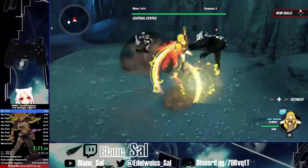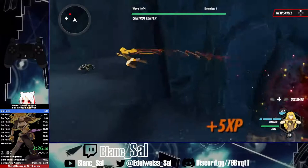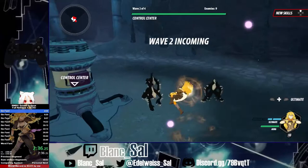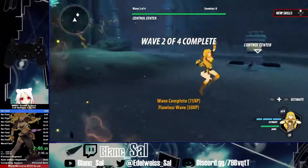For a normal creep I just do the usual light, light, heavy attack and that will dispose of them pretty quickly. If you cancel out of the attack too early then the creep won't die — that was shown earlier in these waves. So I used a super quick instead to quickly get rid of it.